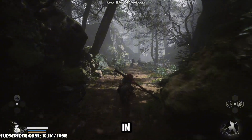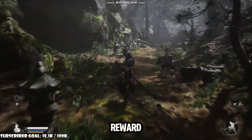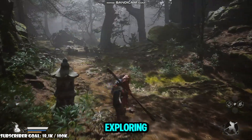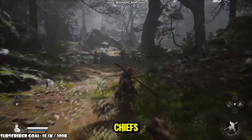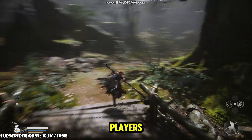Many enemies, especially those in Chapter 4, have a good chance of dropping Fine Gold Thread as a reward. So go exploring to find any Yao Guai Chiefs and Kings. While the fights are difficult, they do reward players with rare items.